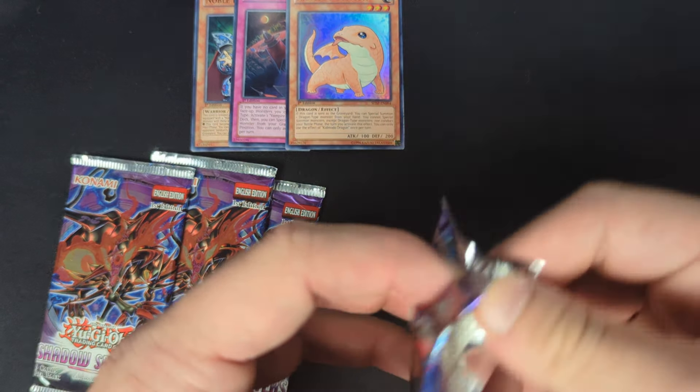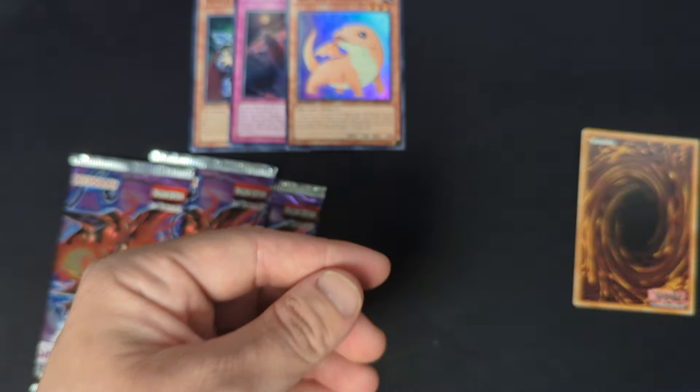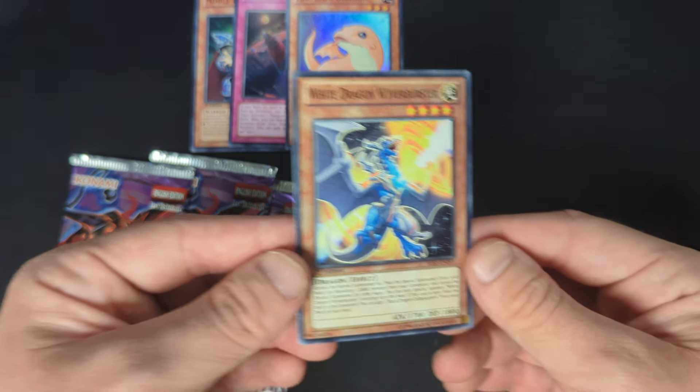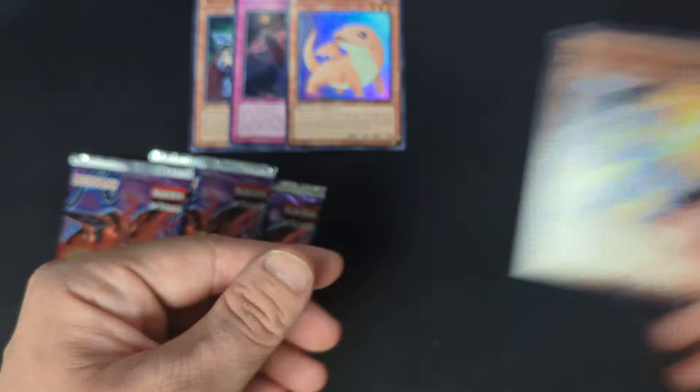Pack five: Ghostrick Mansion, and then just the common, the rare — very nice artwork on these — and oh, White Dragon. Nothing crazy. Three for three in those first ones — I don't know if we can do better than that. And there's the Tree Dragon.